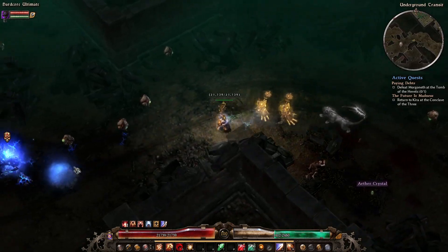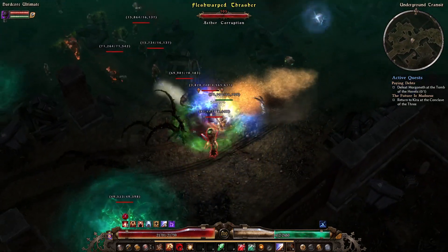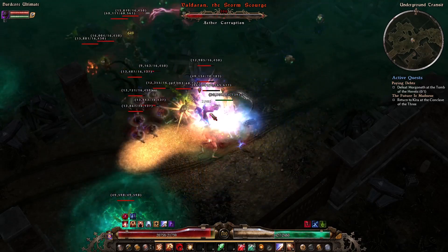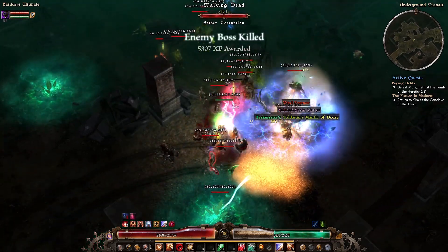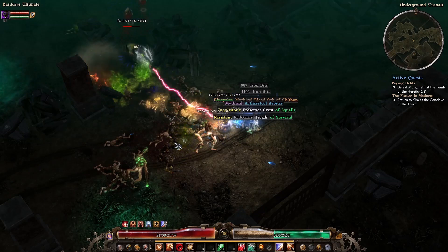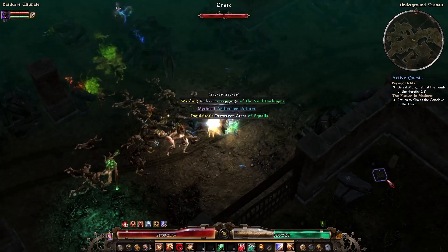Here's another shot at Valderan. Hopefully he drops me something good, although judging by my luck tonight, probably not. He's going down pretty quickly. Alright, that's the end of him. Let's clear out a few of his friends and pop the chest. What do we get? Bone Shatter Treads, Mythical Blood Orb. Rubbish.